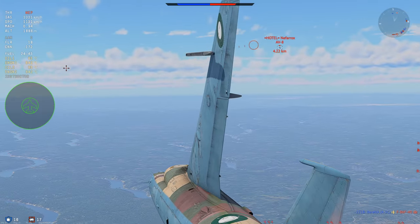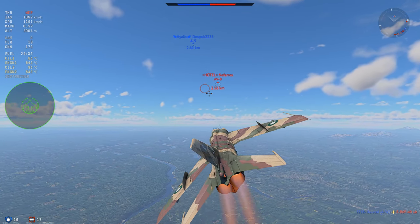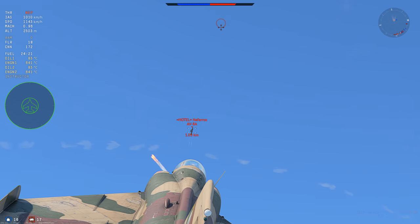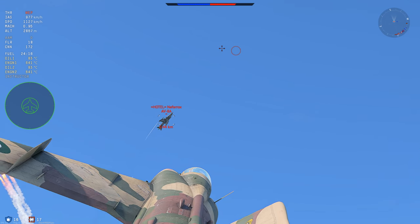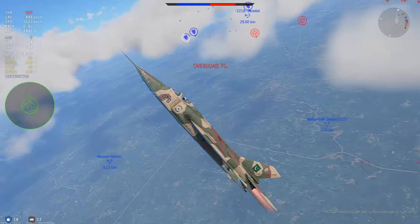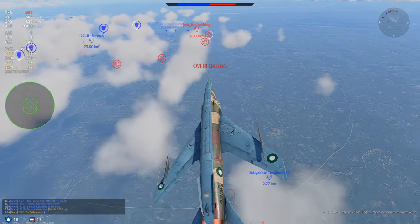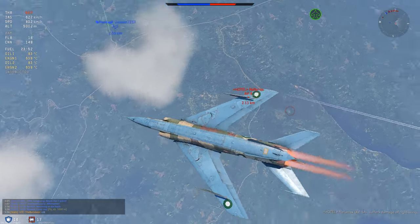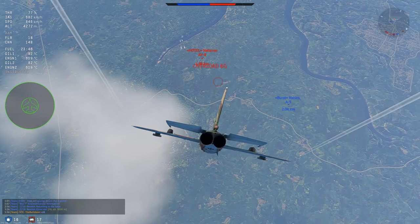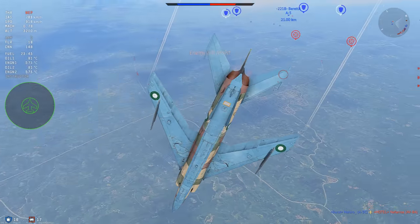The AV-8 is now dogfighting the A-5. We recommit to the fight and can easily pick him off as he's busy with someone else. This is kind of how you fly this thing — you fly these things in packs, because the moment you start being alone versus a lot of enemies, you simply do not turn well enough. The 23mms are not the best guns in the game. This plane is very annoying to aim as well — it's a very stiff plane, the rudder isn't the worst but it feels a bit bad, and the 23mms leave a lot to be desired.